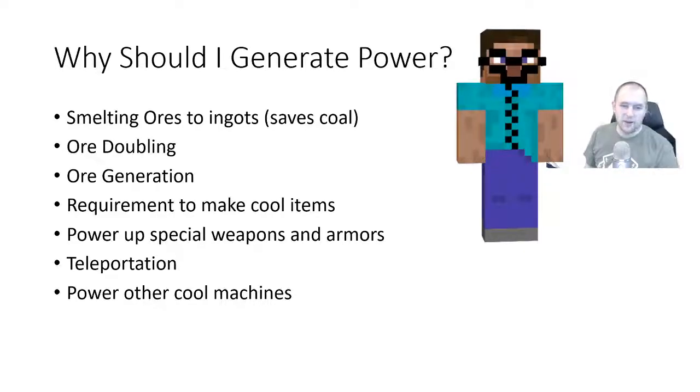Energy can be used for machines to create crafting components to make other more powerful machines. It can also be used on armor and weapons — instead of durability, you charge the weapon or armor, so it has an energy meter. Whenever you take damage, it subtracts from your energy instead of durability. Certain weapons can have special attacks if you use energy. Teleportation is a big one in all the packs and requires quite a bit of power. There are also auto crafting machines and automatic farming machines — modded Minecraft is all about automation.